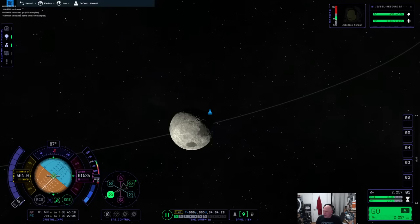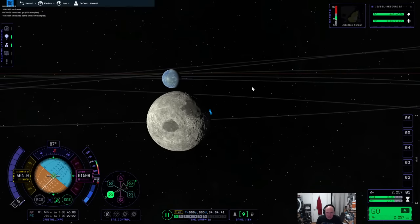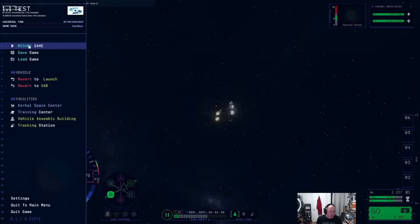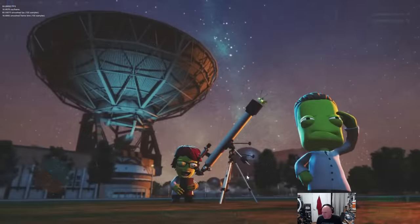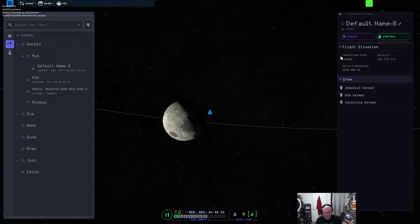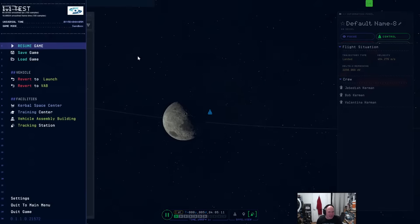Ben and LZAR760 — thank you for the super chat, really appreciate the love you guys are sharing for this utter ineptitude going on here. I think we should go to the tracking station and see what happens — maybe we can salvage this. Default name, flight situation: landed — lol, that's a problem. Landed with that velocity!